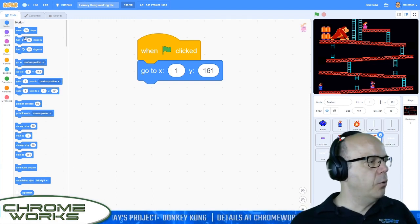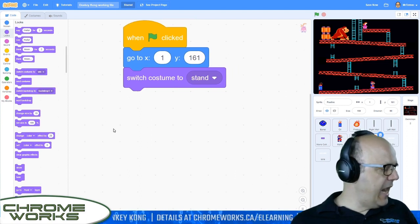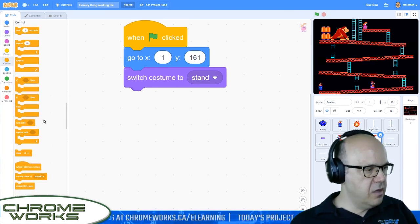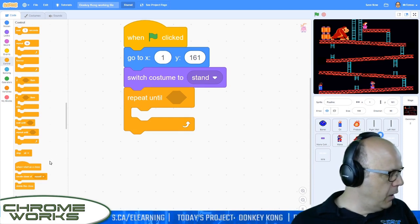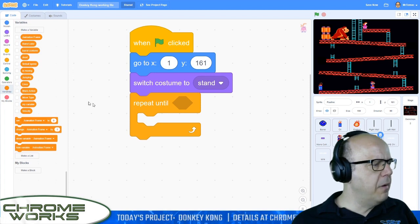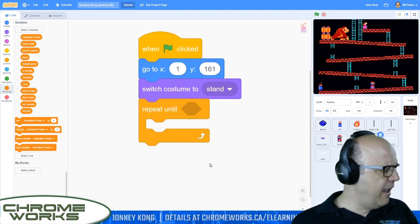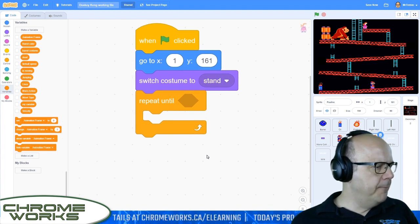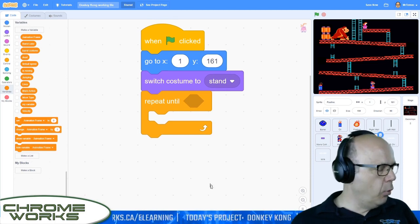Let's go to switch costume. We'll go to our looks menu and switch costume to stand. Now we need her to keep going through costumes until the game is over. So let's go grab a repeat until — which is under control. We're going to repeat until Mario action is equal to win. I think my code here might be wrong — I do have a variable called Mario action, but this is actually a variable called Mario action that's going to be a bit of a problem if we want to do repeat until. Let's keep working on Pauline and we'll finish up the other stuff as well.